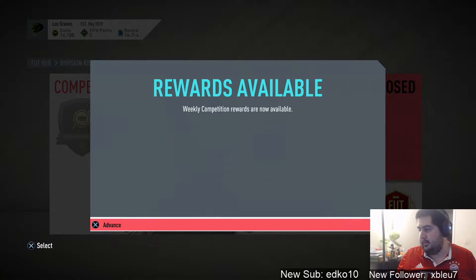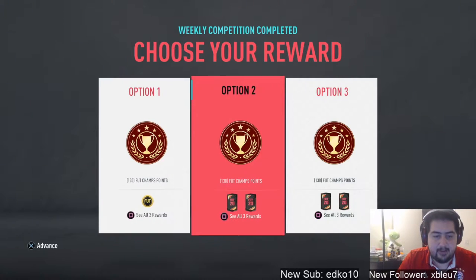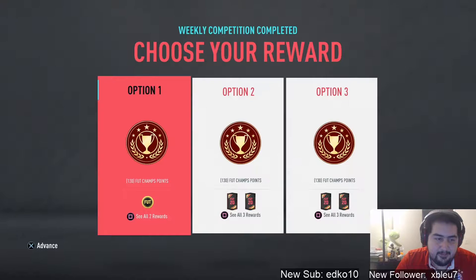What's up guys, your big boy Scavenger PC here, bringing you the first rewards of Division Rivals in FIFA 20. This is finished rank 2, Division 5 — I need coins, but I don't want to get the coins.